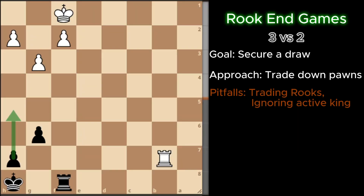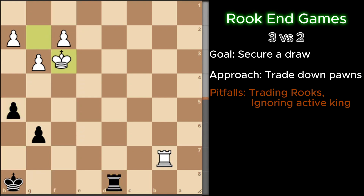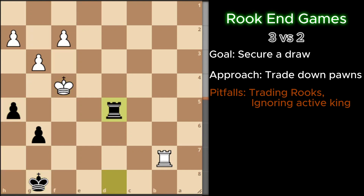Here is a variation of the position. The king is getting too active, so I play my rook to d5 to cut the king off from getting too much access into my position.